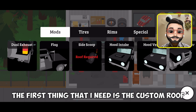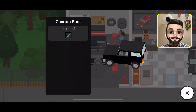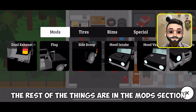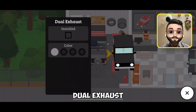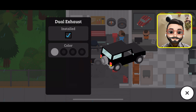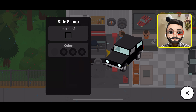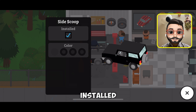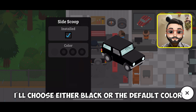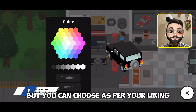The first thing that I need is the custom roof — installed. The rest of the things are in the mod section. Dual exhaust — installed. I will choose either black or the default color for this G-Wagon, but you can choose as per your liking.